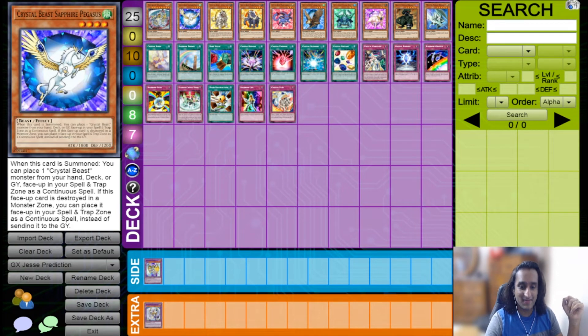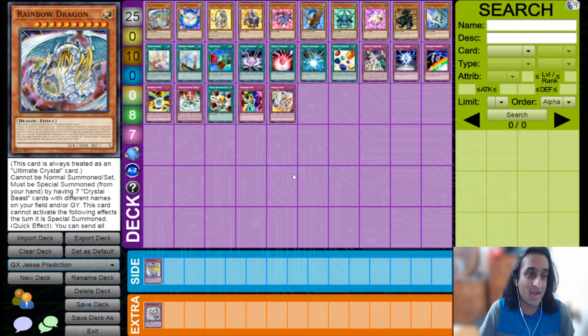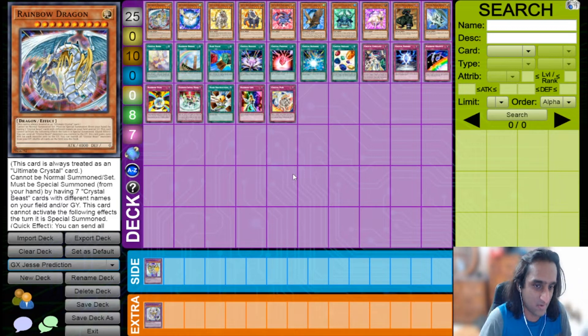Hey y'all, it's Terra Master. I'm going to be talking about Jesse Anderson today, and because of that I have to do this whole episode of Yu-Gi-Oh Speed Duels 'What's in the Box' where I predict the upcoming Yu-Gi-Oh Speed Duel Duel Academy box in the Jesse Anderson voice — because we are talking about Jesse Anderson and his Crystal Beast deck. I can't keep that accent up the whole episode, I lied.